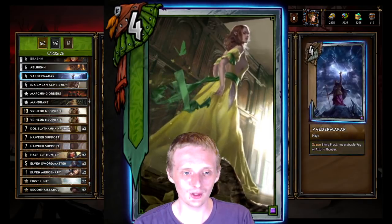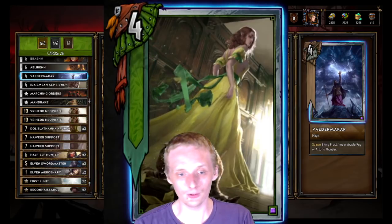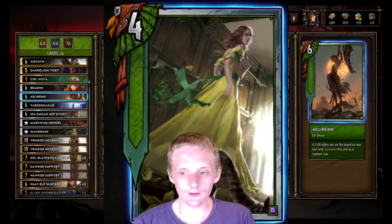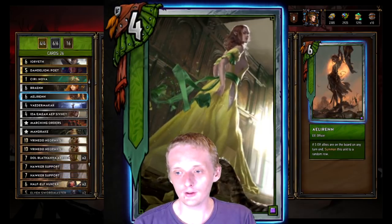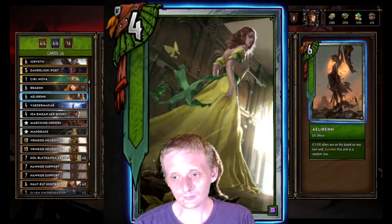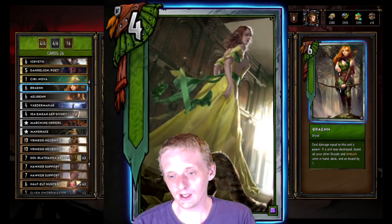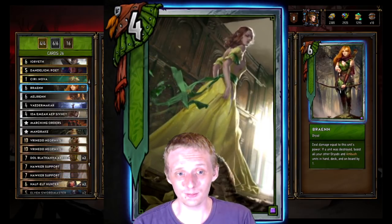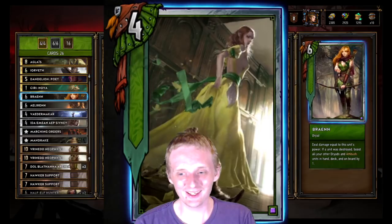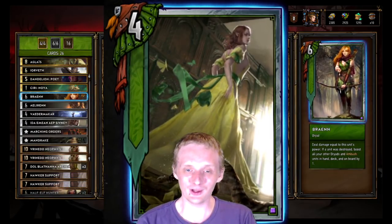We got the Evader Maker for another Elzer's Thunder or another weather, but most likely the Elzer's Thunder. Then Aelirenn — if five elves are on the board on turn end, she shoots on a random row. We get the elves out and she comes out strong; basically an Elven Sword Master. She buffs Triads but the only Triad we have is Glaze, so that secondary effect isn't too useful.